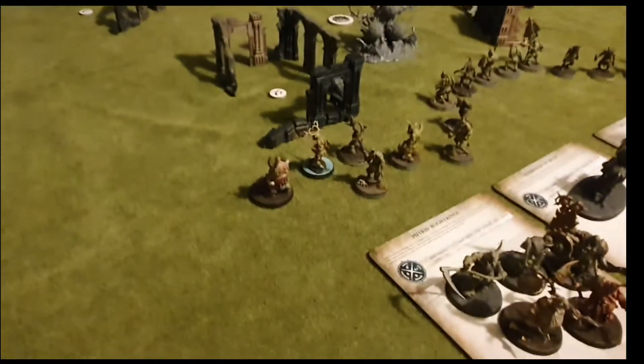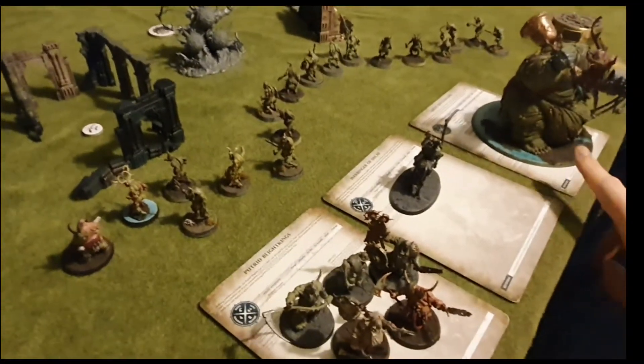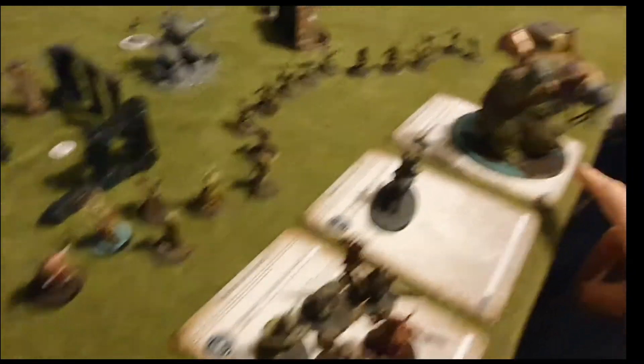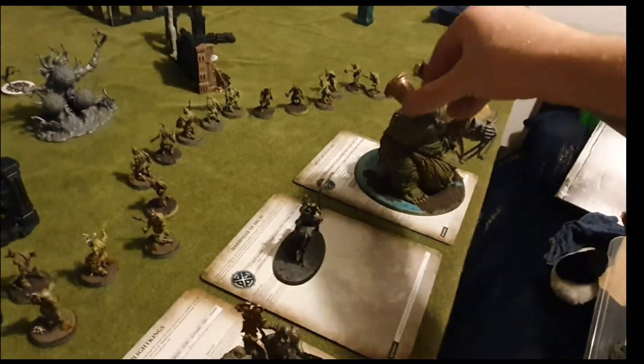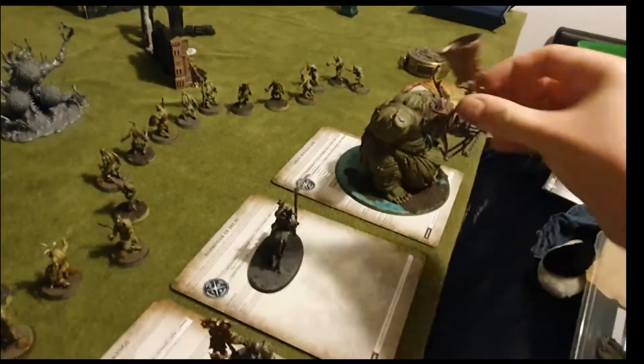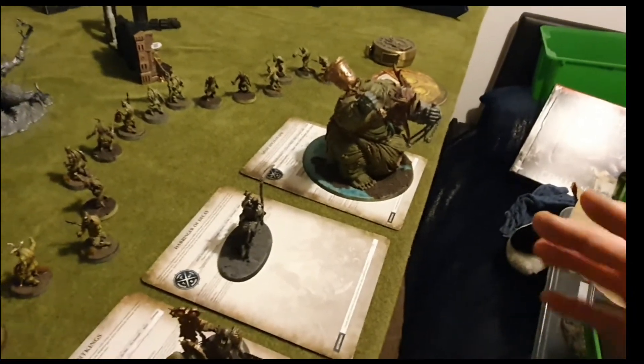The reason we're keeping it so compact and not spread out is because the Great Unclean One's ability is huge — and that's because we've equipped him with the bell. We'd also recommend, if you're going to build him, either magnetise him or build him with the bell, because the bell is amazing.